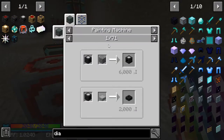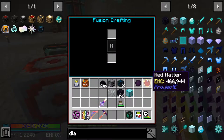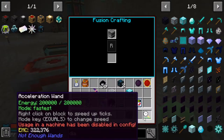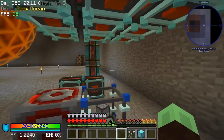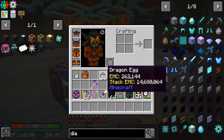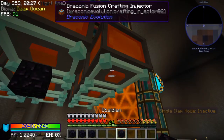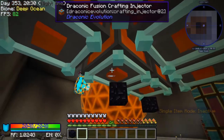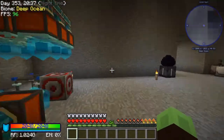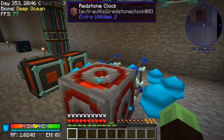I want to make sure this doesn't have any uses that are important to us. No, that's it. Okay. Put those two on, and then how much do we need? Six. There we go, that should be pretty quick.